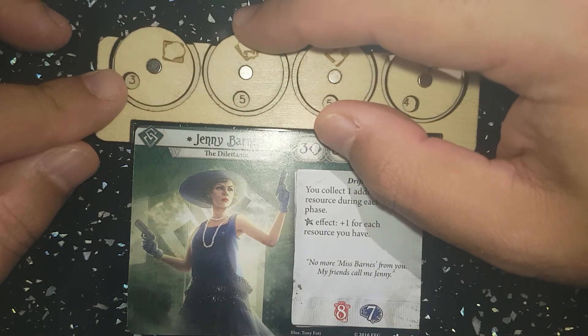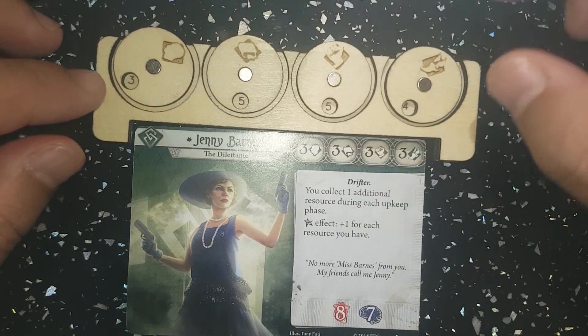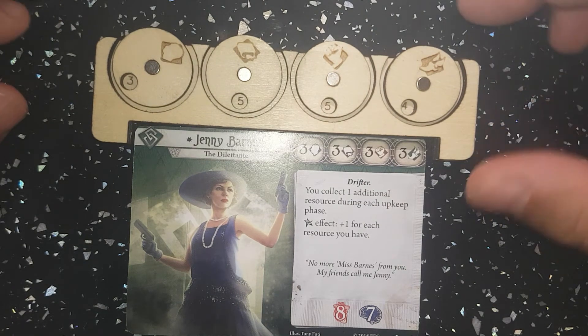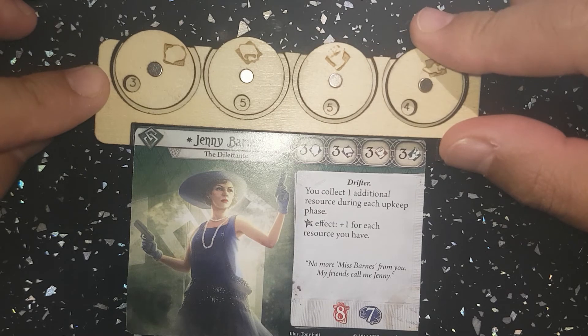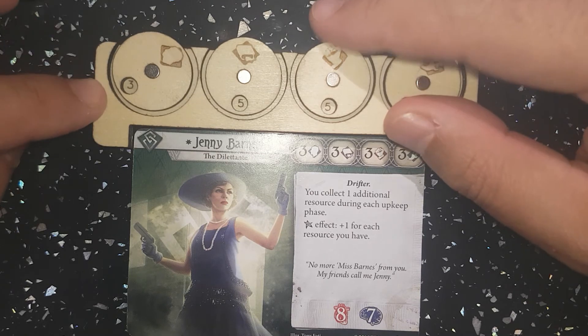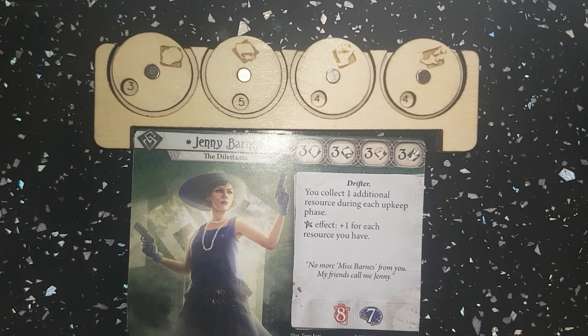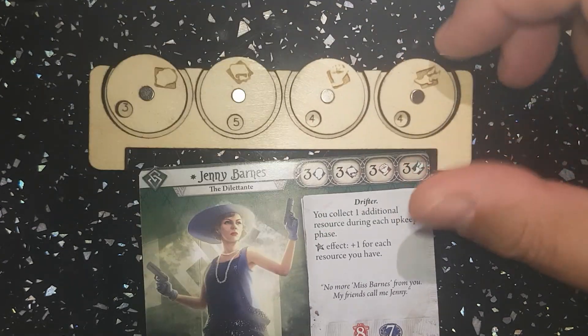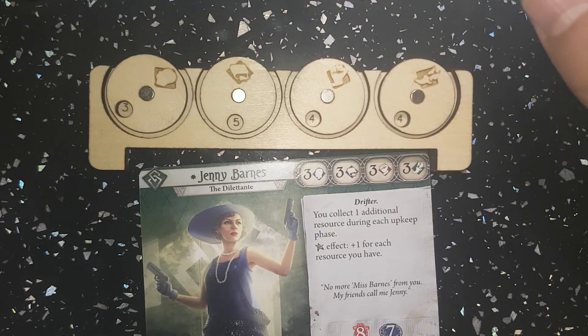Now every time you want to do a stat check you can quite easily see at a glance where you're at. As soon as you pick up a card that boosts or de-boosts something, it's very easy just to move it. It's a tiny little thing that fits in your box, and I think it just makes gameplay a little bit easier. Anyway, thanks for looking, all the best, bye.